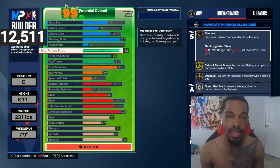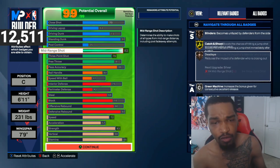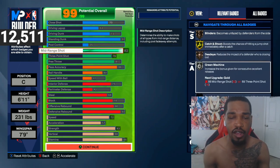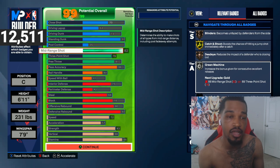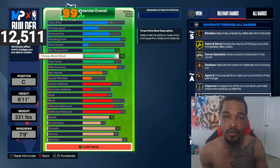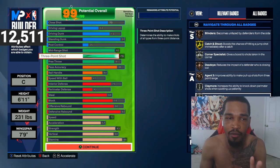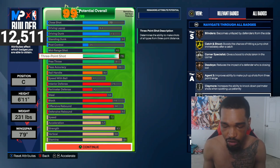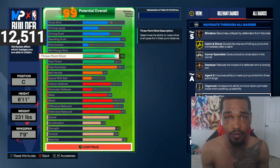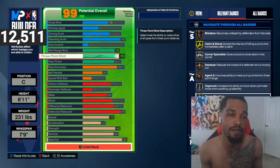We got an 82 mid-range that gives us gold catch and shoot, bronze dead-eye, silver green machine, gold guard up, silver mini magician, and silver open looks. These are all good badges, good tiers — perfectly fine for people making shooting bigs. We're not making dribble-head centers, we're not a point guard. We got a 76 three-pointer — you can hit with a 76 three. If you still can't hit with a 76 three with the badges I listed, I don't know what to tell you. Shooting is no problem.